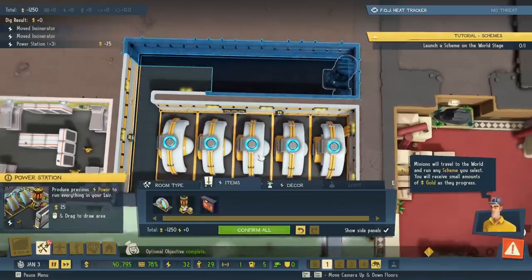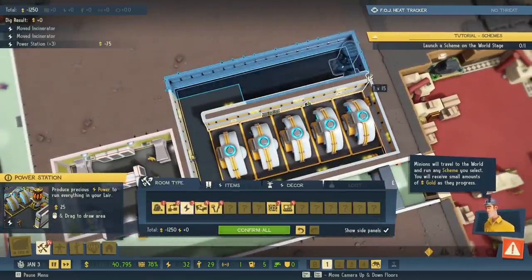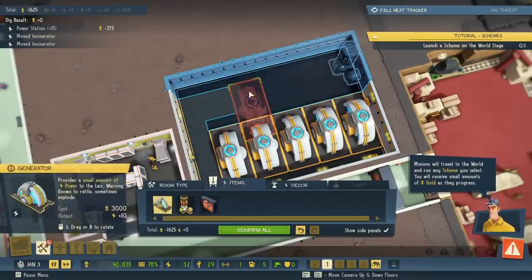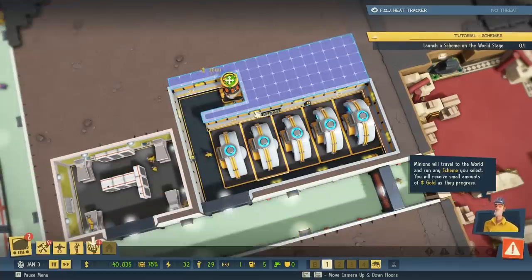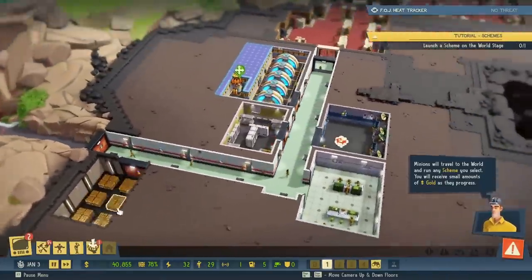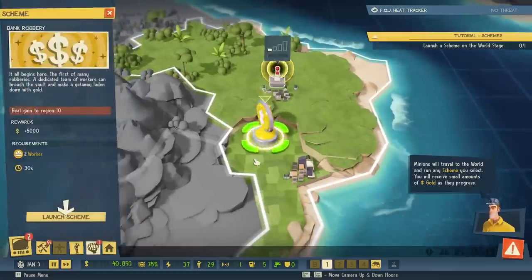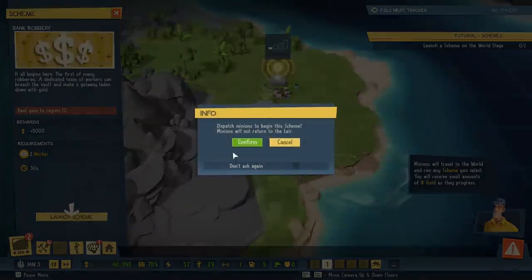Optional objective complete. Let's move this wall out of the way, and then we'll build another generator — just to complete the other objective. I hate it, but it must be done. Launch a scheme on the world stage. Let's do it. We could steal some money — bank robbery! Launch the scheme. Dispatch minions to begin the scheme. Minions will now return to the lair. New main objective available.